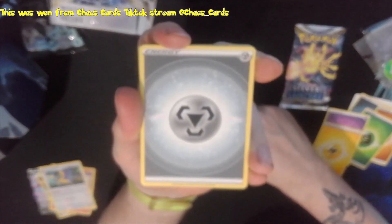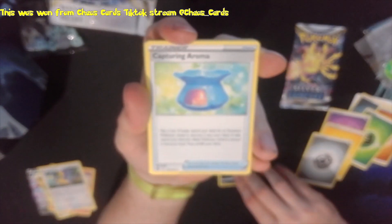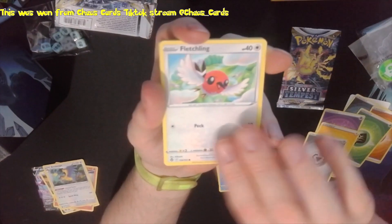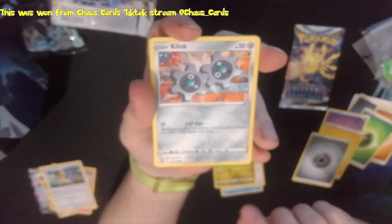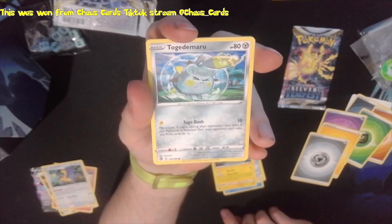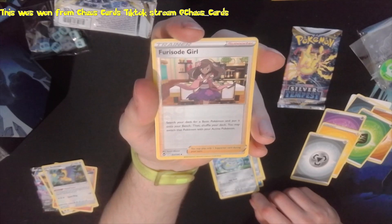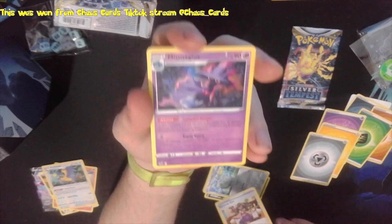Starting this off with a Metal Energy, Munchlax, Capturing Aroma, a Wailord, a Fletchling, Dratini - the OG Dragon Pokemon - Blink, Stunfisk, Palkia Maru, a Reverse - Furfrou, sorry I completely bungled that but it was a hit. And the Rare is a Mysterious Treasure non-holo.